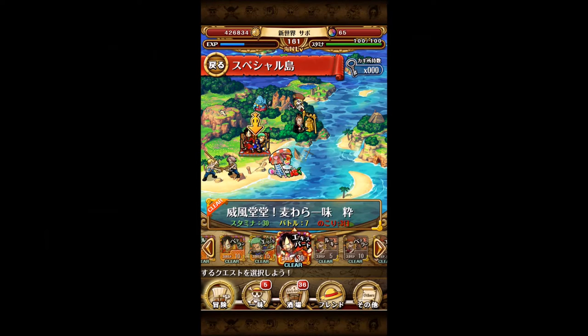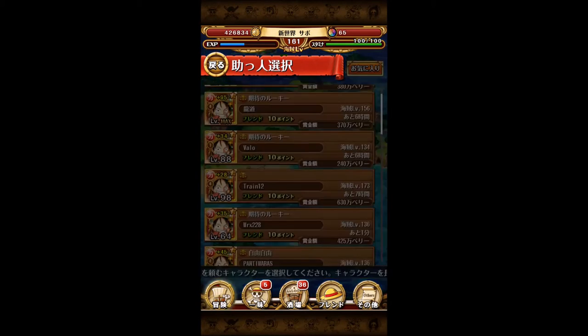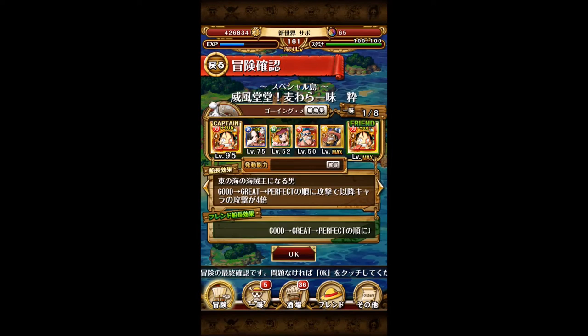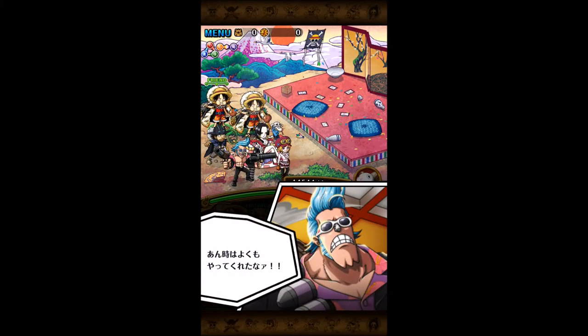Welcome back guys to One Piece Treasure Cruise: The New Age. Today we're gonna be going through the 30 stamina Kimono Straw Hats fortnight. I'm personally gonna be using my log team as usual, as it's fairly quick for me to run through this. If you don't have log available, you can use Gear 3, or you could use a double garb team as well with Kobe, Impact Usopp, Marco, and Mr. 2 subs.